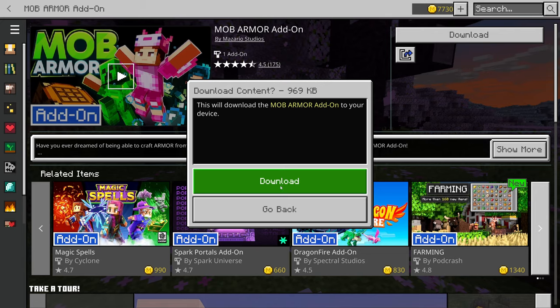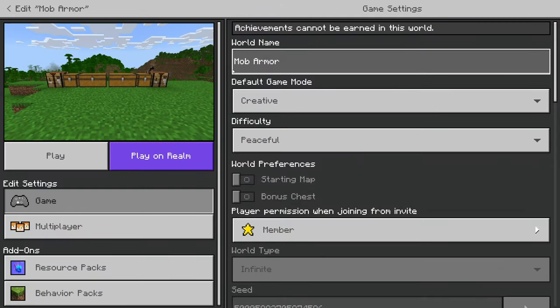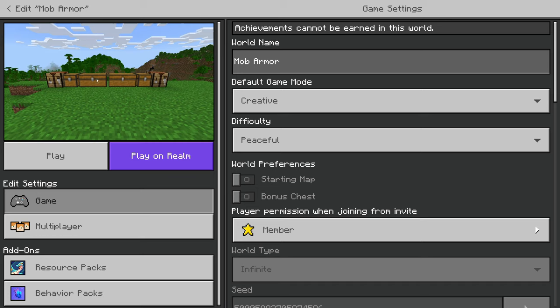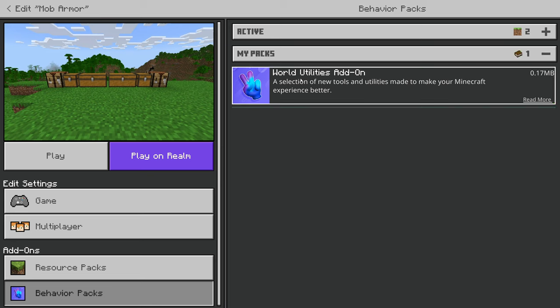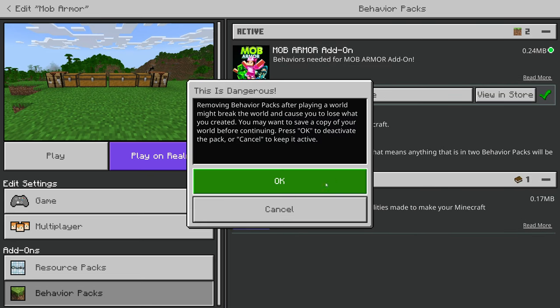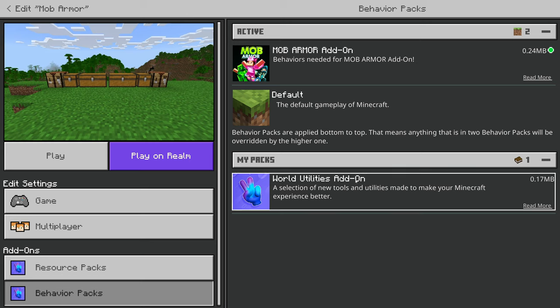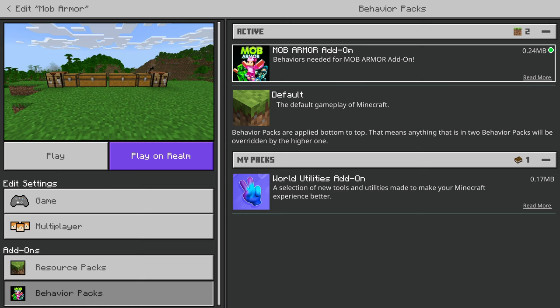Once purchased, we can go ahead and click the download button and add this to our list of add-ons. I've already set up a world here with all the information we need. Make sure that you go to behavior packs, go to my packs, and you'll see Mob Armor in there. When it's not active, you'll see it down here. Make sure you activate it and then hit start world or hit play, and that will have the Mob Armor add-on added to your world. Remember, it does remove achievements from your world — it will pop up a warning to let you know, since it is a behavior pack.